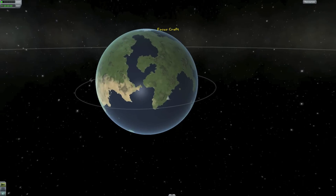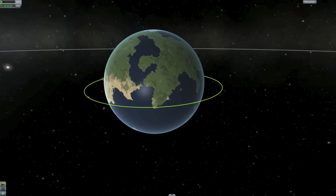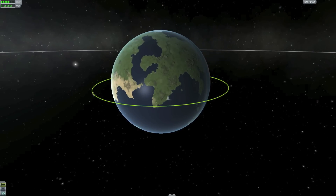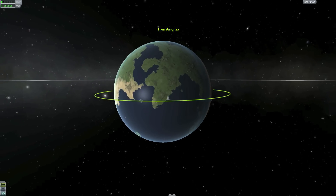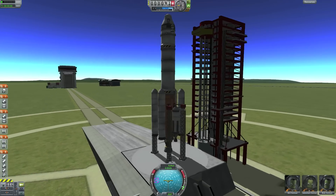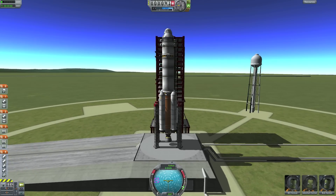The first thing I will do is mark my station as a target. I usually do a catch-up rendezvous, so that means I'll be behind the station when I get into orbit. I don't want to come up in front of it and waste a lot of fuel burning to a higher orbit to make it catch up to me.